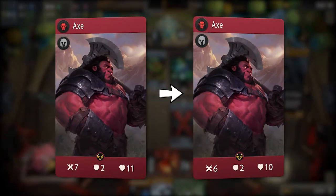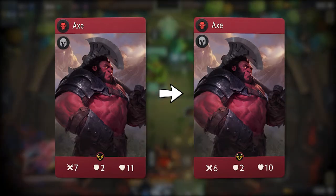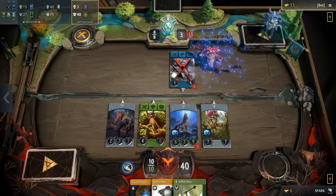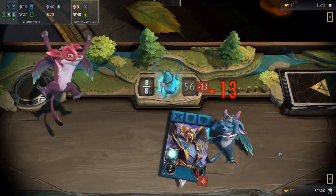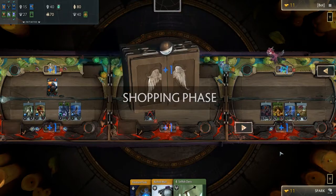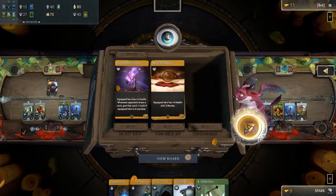Firstly, we have Axe, whose base stats have been changed to 6 attack, 2 armor, and 10 health, compared to the previous 7 attack, 2 armor, and 11 health. These changes may not look like much initially, but 6 attack is significantly weaker than 7. Many heroes that previously died to Axe after combat will now survive with 1 health. Zeus, Ogre Magi, Bounty Hunter, and the newly improved Bloodseeker will all be able to survive a hit from Axe. The 10 health change is not as impactful but still relevant, since now it can die to things like a blink dagger buffed Phantom Assassin or Assassinate at base health.